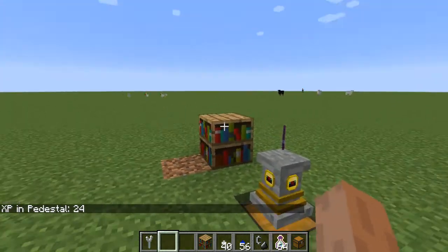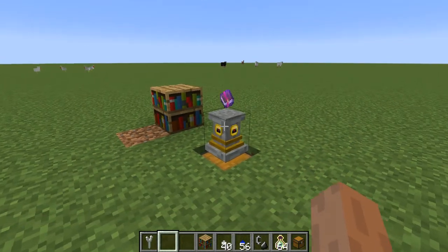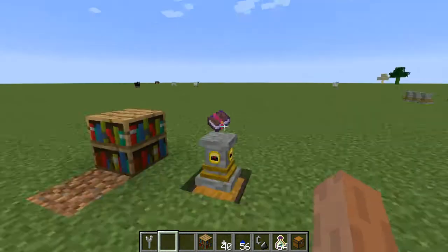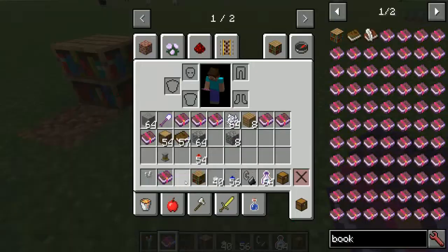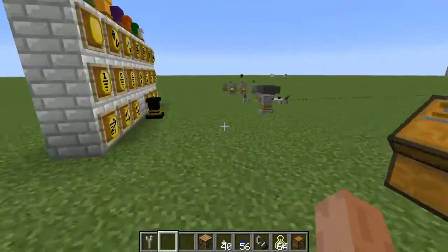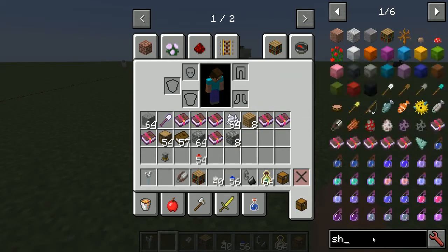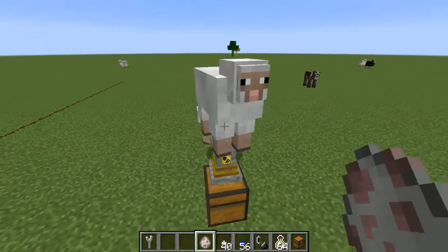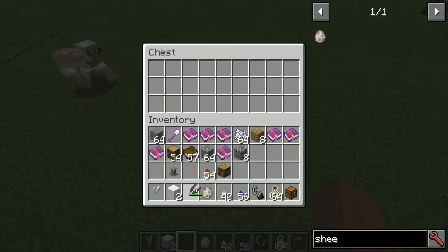This pairs really well with the max-tiered mob spikes in the mod, which drop experience on mob death — the pedestal grabs that XP and uses it for enchanting. But that's not all the enchant upgrade does. I grab some shears again to demonstrate further — putting them in the pedestal inventory with two durability missing.